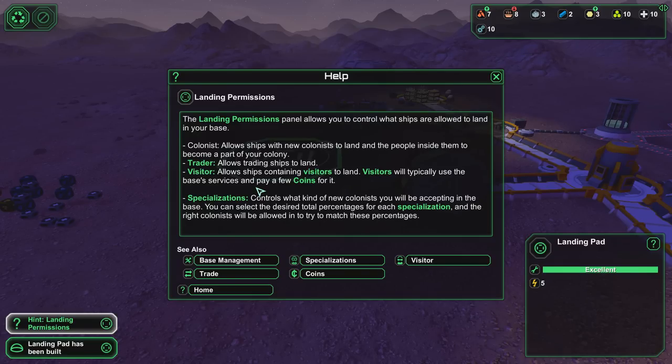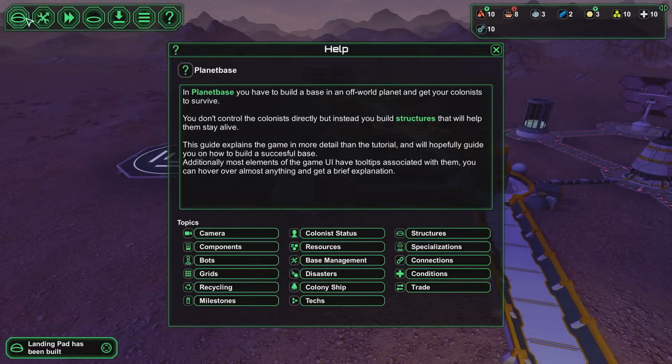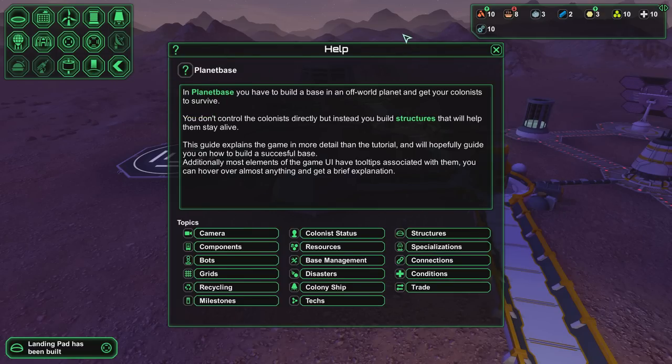Specializations can control what kind of new colonists you will be accepting in the base — you can select the desired total percentages for each specialization, and the right colonists will be allowed to try and match. That seems alright. Also, if you were looking for a makeshift way to pause the game while you do other stuff, you can open the menu right here, and while the help is open you can also go into all the other menus and time won't flow. So that's an ad hoc pause — and I assume sooner or later they'll add a proper pause.